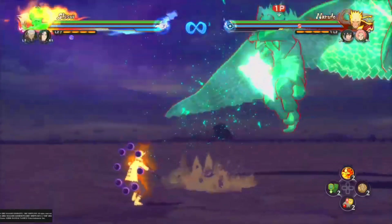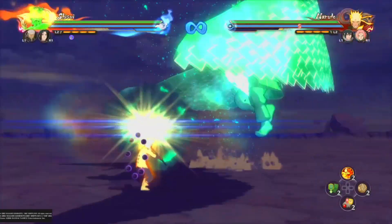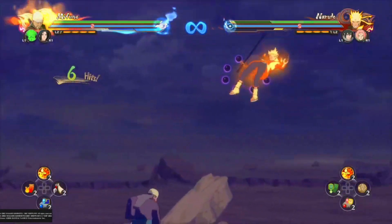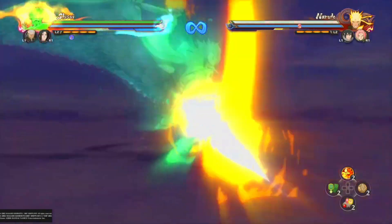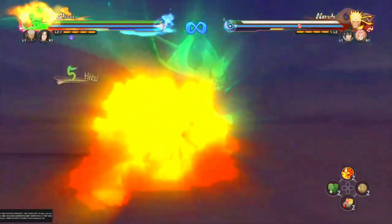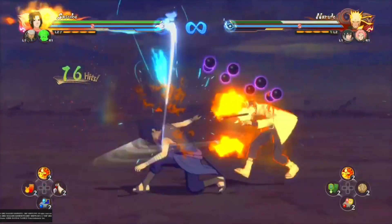Great shuriken for applying pressure. His grab can be converted into — you can switch and go into a combo. And you can do the same with his tilt as well. Very, very good awakening to be honest. You just need a good team to make the most out of it. You can also cut off his tilt as well.